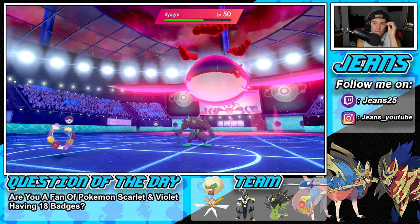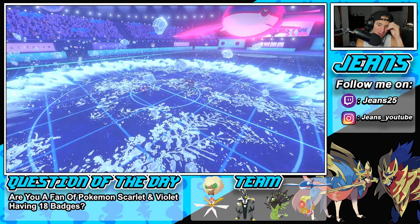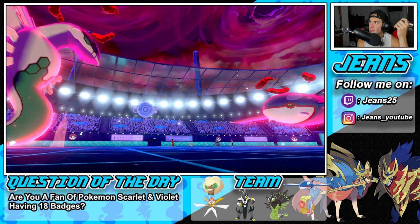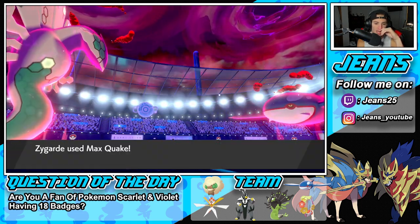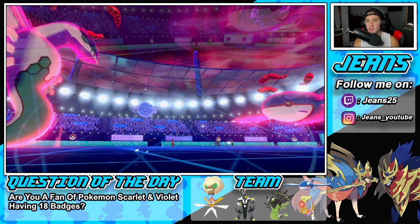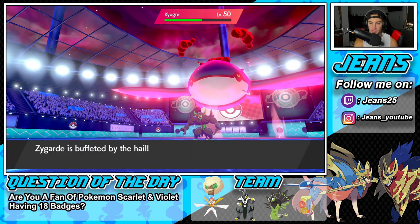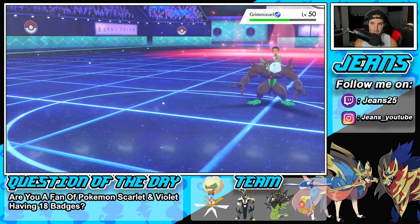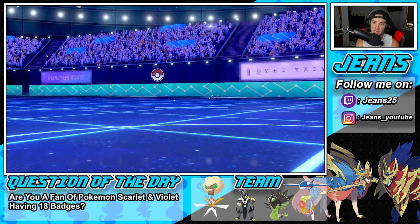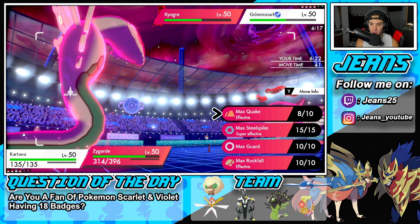I clicked Trick Room instead of Draining Kiss — that's fine. We go into the Grimmsnarl slot doing some damage. I do have Kartana. Battle Ray is chipping up some damage on me. I think I'm just going to take out Grimmsnarl at this point. I can go into Kartana, go Leaf Blade, then check out the Grimmsnarl with a Smart Strike. Leaf Blade coming in hot and Smart Strike coming in hot. He Thunder Waves me — how dare you. Can we soak up this Hailstorm?